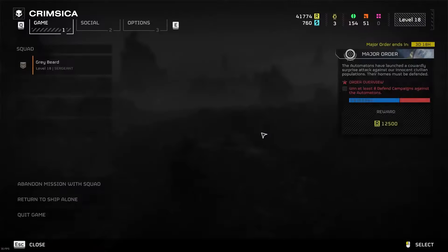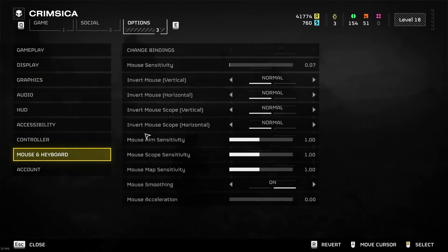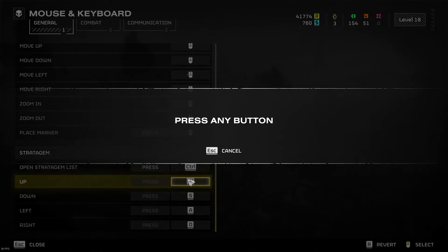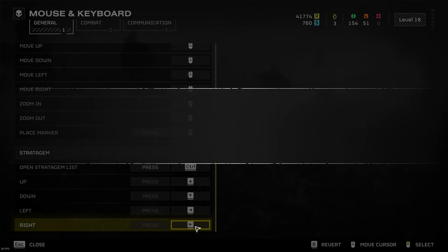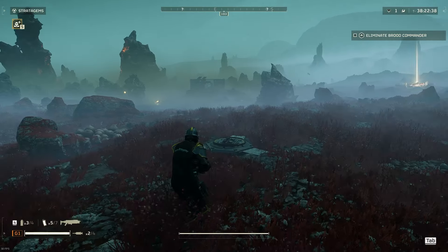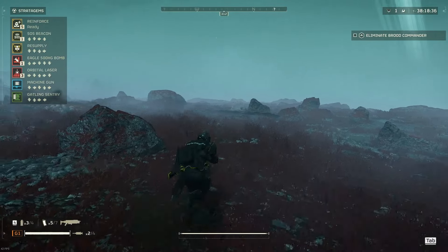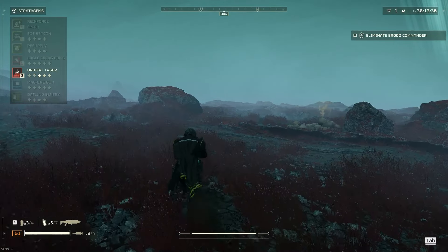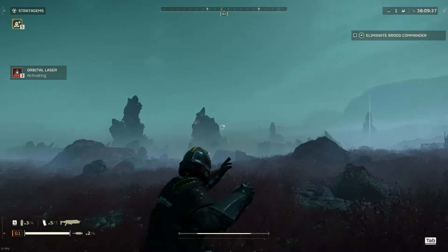So the first thing people end up doing is going into mouse and keyboard bindings and changing the stratagem directions to up, down, left, right with the arrow keys. Now we can hit Control, keep running, take our hand off our mouse, and do our stratagem. That's a big improvement — clearly we can keep running and do that.